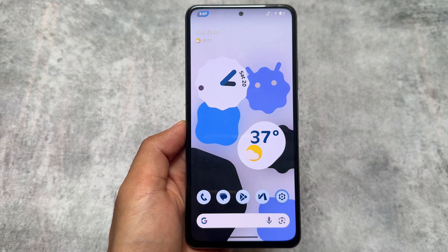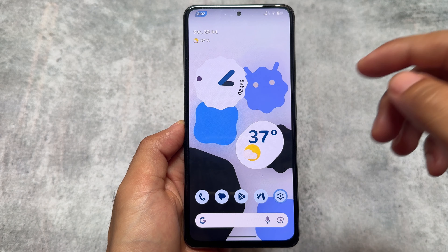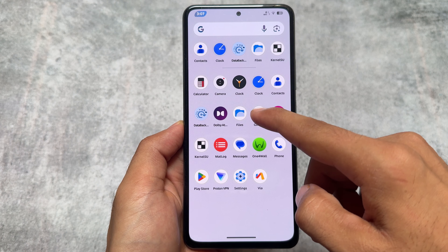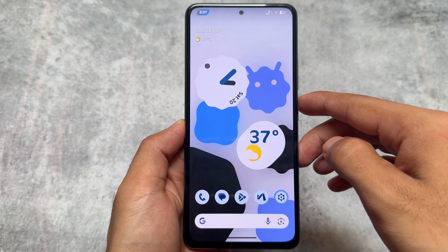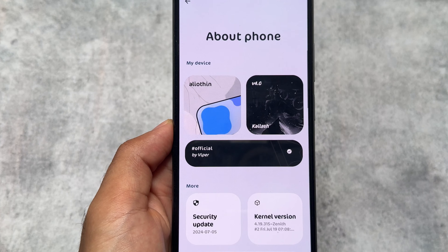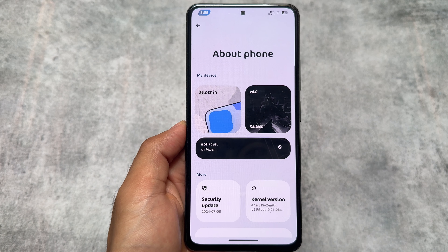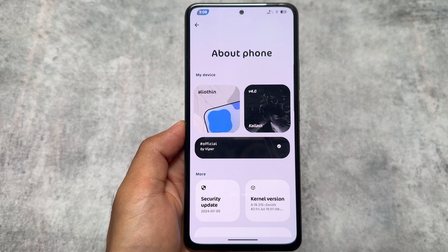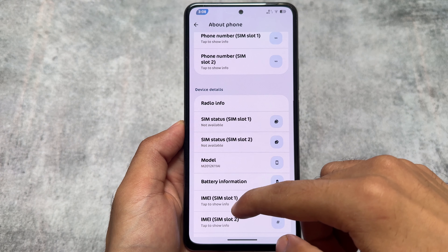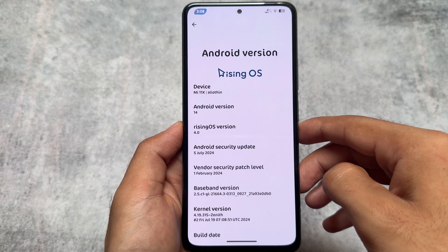The new update is out for Rising OS lovers — this is Rising OS 4.0. This update brings some new changes you might love, including great features, new UI changes, and a lot more. This is a big update, since from the past few weeks we did not see any new update from Rising OS, so we finally have a new update available.